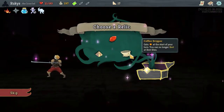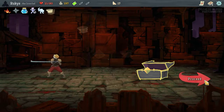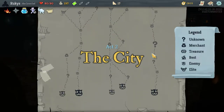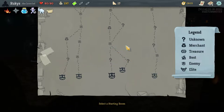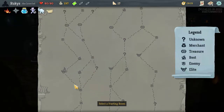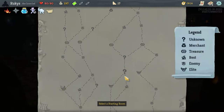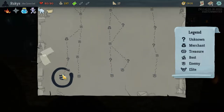Here we're going to take Coffee Dripper. You might think it's a little risky, but now that we've got this very small deck, we're going to go over here to this Remove very quickly. And then we're hopefully going to get a second Remove up here. Let me just double check my notes — yes, we're going for two shops. So this looks like the line to do.